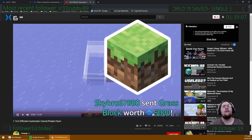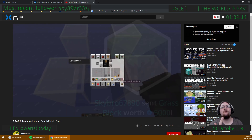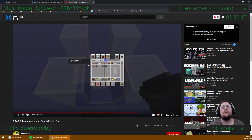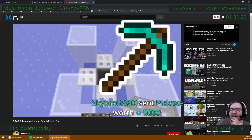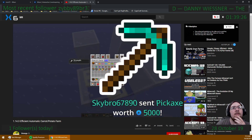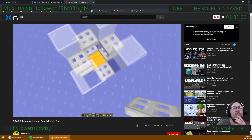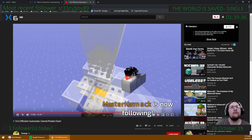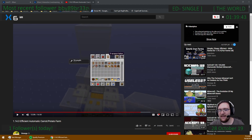I've already forgotten this — need to grab carpet; that should be easy enough. Thank you for the follow, Master Karmak. Let's go grab those materials and catch up on chat for a second. We've got a grass block, a diamond pickaxe... and rock on. I don't want the stone or the smooth stone. Thank you for the follow, Sky Bro.